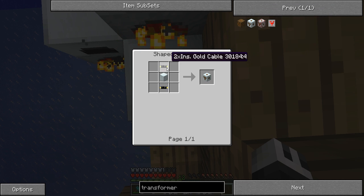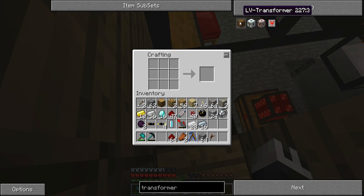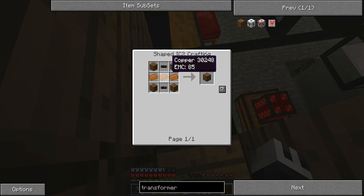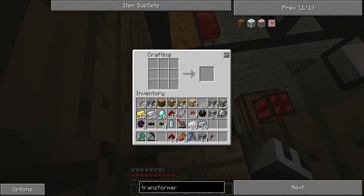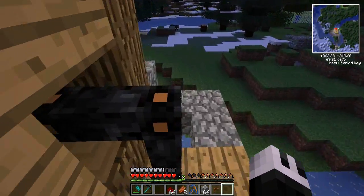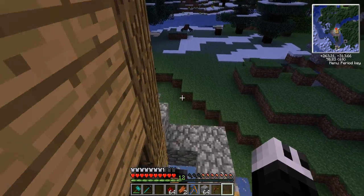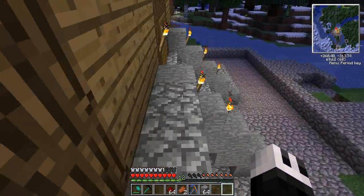Medium Volt, yeah. So should I get a Medium Volt one? That's easy to make. No, it's Low Volt. It converts High Volt into Low Volt. Which one do I make? Do the Low Volt. It's actually really simple to make — it's like a machine block, copper, wood, and copper cable.